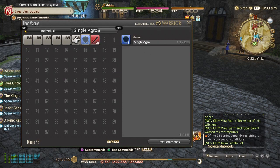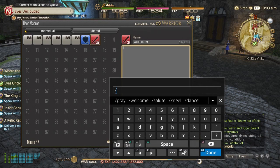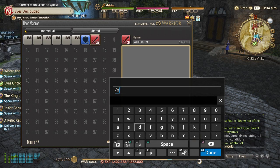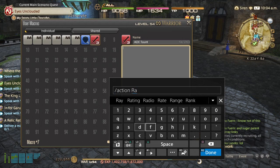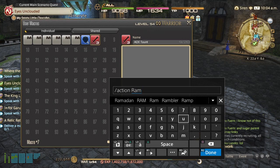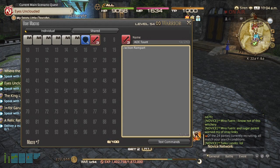Then I'm going to go back to the macro, select it, and pull up my keyboard again. I'm going to use the backslash command and then type 'action', add a space, and with a capital letter input 'Rampart'. Then I'll hit Done and you'll see it's in my command — I now have an action associated with my first ability.